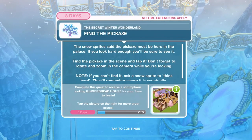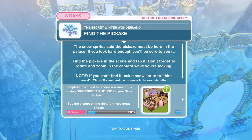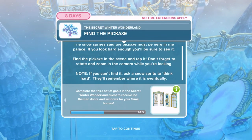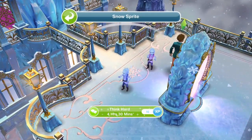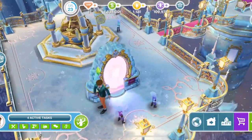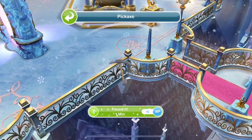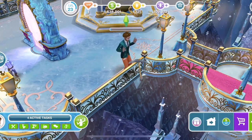Now find the pickaxe. The Snow Sprite said the pickaxe must be here in the palace. Find it in the scene and tap it - don't forget to rotate and zoom in the camera. You can click on the Snow Sprite to 'think hard' for 4 hours 30, or if you look at the portal from the Snow Queen's side way over here - here is the pickaxe! Found it for one minute - much quicker.